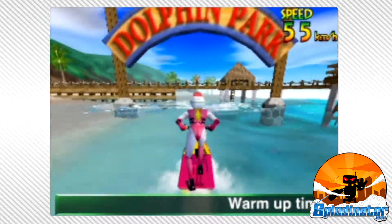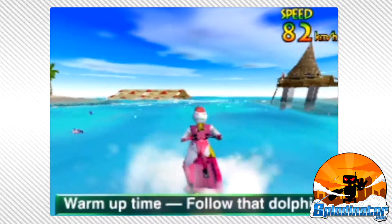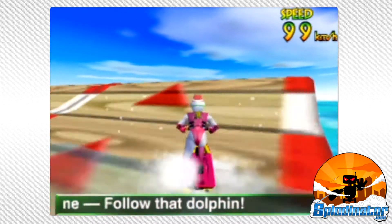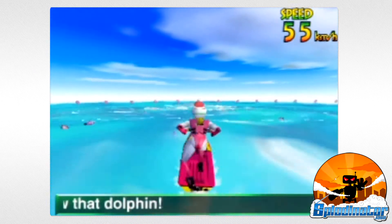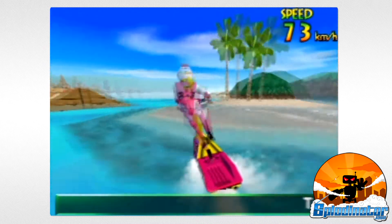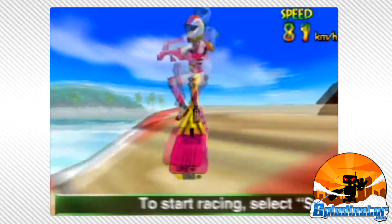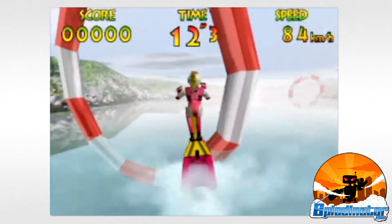But before you compete for a championship, it's important to check out warm-up mode. Maybe this sounds ridiculous, but Wave Race 64 features what I think is the most fun practice mode of any game. At Dolphin Park, you can just jet ski around, get your bearings for your craft, try out tricks, and ride the waves with dolphins.